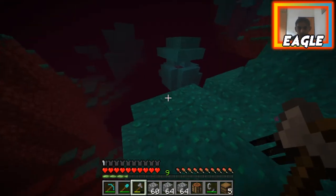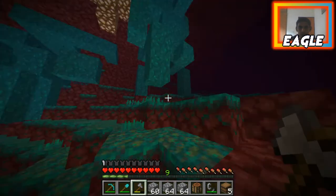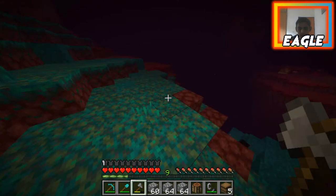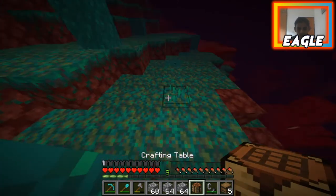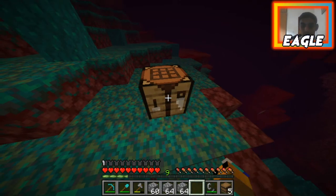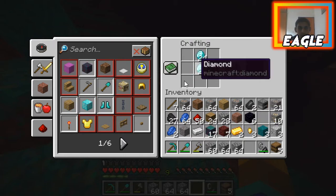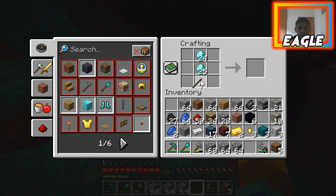I really like the crimson wood and I also like warped wood, but crimson wood looks pretty cool too. I do have diamonds, so I think the first thing I'll do is make some armor — armors are so much better than what we have right now. We're just going to be doing this, putting in a diamond.